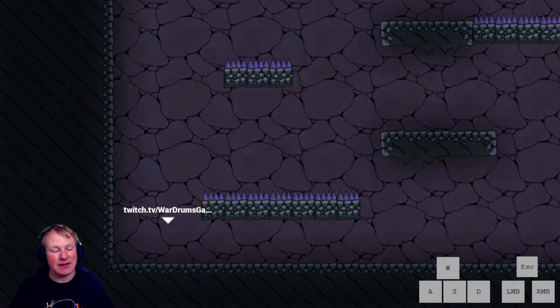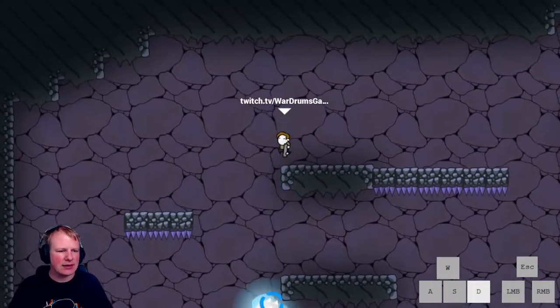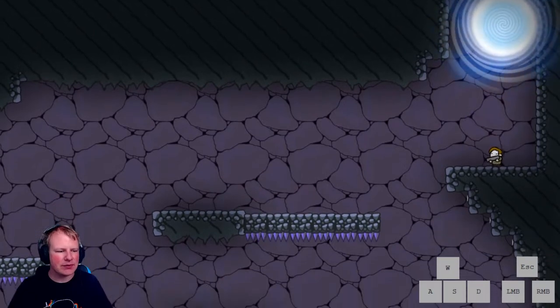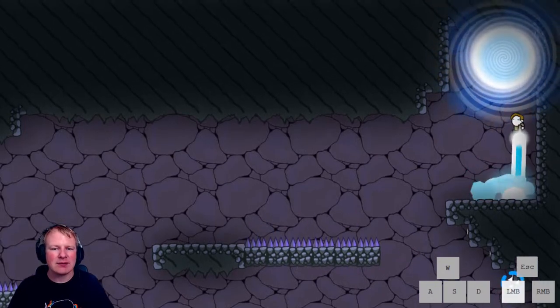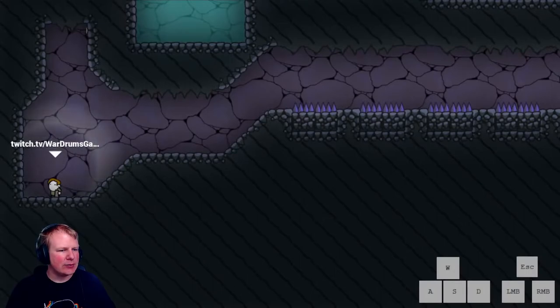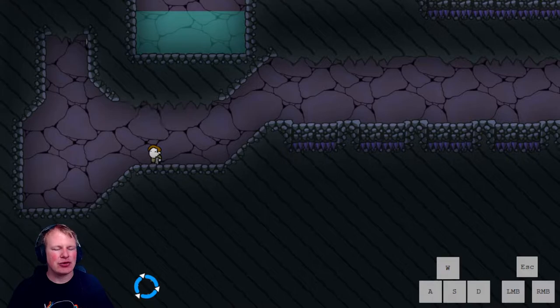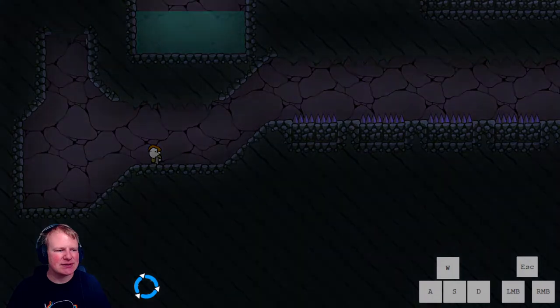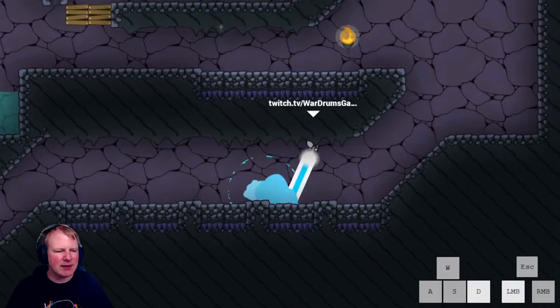For this level specifically you can just jump straight up there — no need to use this platform over here, go straight up. This is one of the more tricky ones and you can lose a lot of time if you go too fast and don't think about what you're doing. There is definitely an element of stress in this level, but wait for the spike to be up.